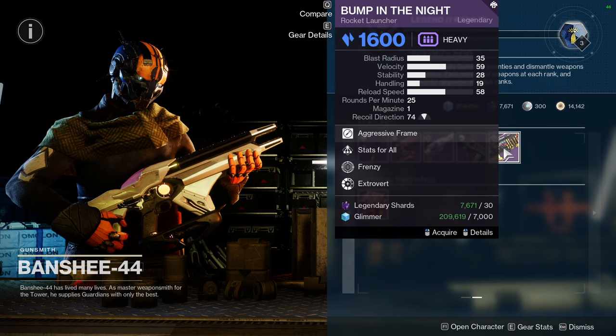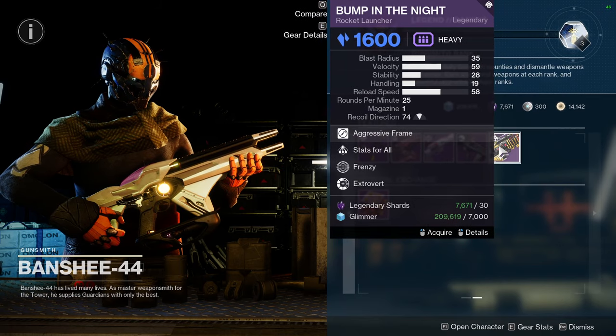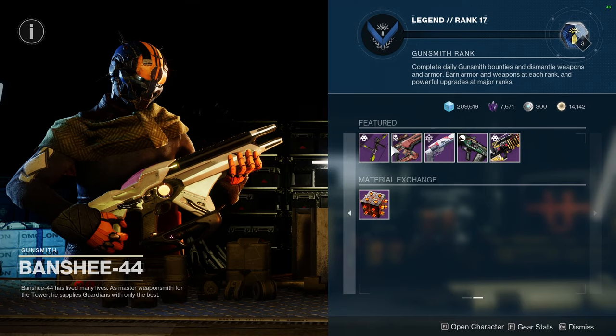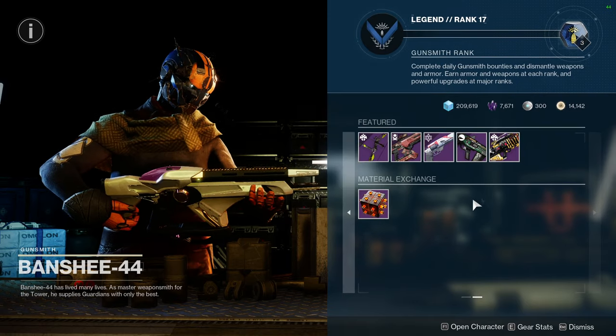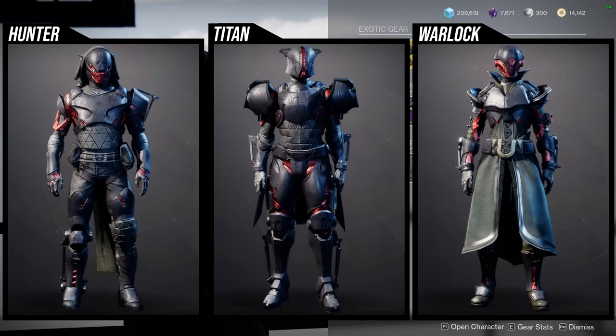And Bump in the Night with stats for all and frenzy — this is a red border weapon, so if you're interested, definitely pick that one up. But there's nothing here that I'm really excited about; it's more like yeah, whatever.